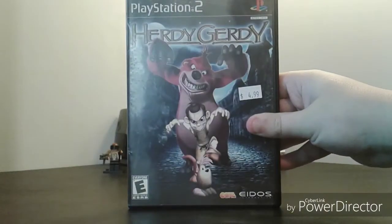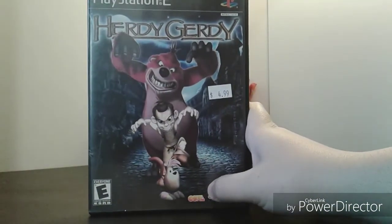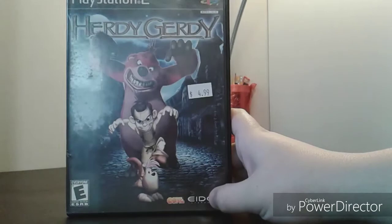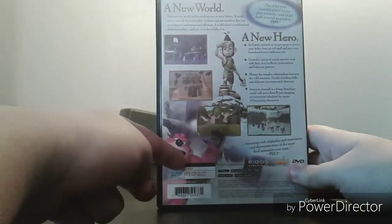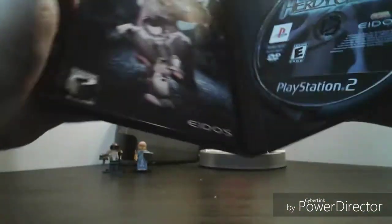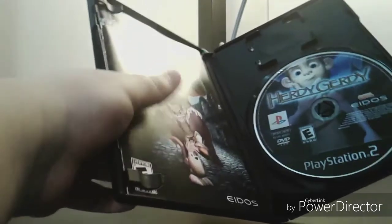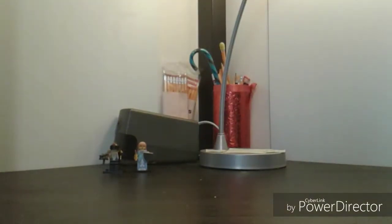Last one in the 15-for-$20 is Herdy Gerdy — a game about a bear, a child, and whatever that thing is. It's made by Core Design, who made the Tomb Raider games, which is interesting. I really don't know what this game is about, but I like the art style. Spine and the back: 'A new world, a new hero.' The graphics kind of look like a storybook with desaturated colors. Inside is the disc with the kid on it, the manual, and an ad: 'Need some Herdy Gerdy hints? Go to the Eidos hint line.'